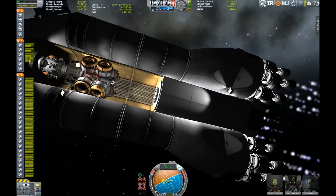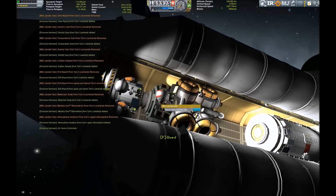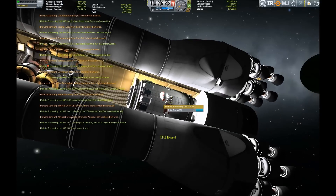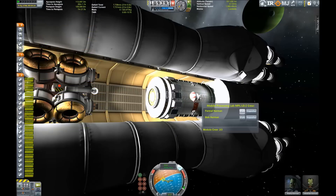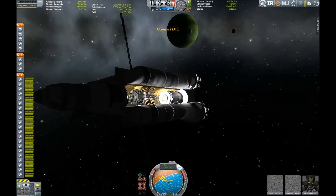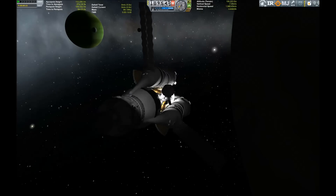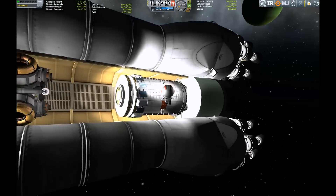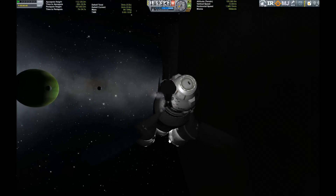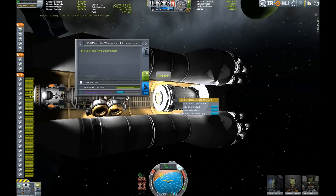Yes, the Tylo part of our Jewel mission is a success. We can now gather up all the experiments we've stored and get them into our science lab. We also have to switch crews because by the rules of the Jewel 5 challenge there has to be a different pilot that lands on each of the Jewel moons. Since Dumont Kerman has already done Tylo, he can rest for the rest of the journey. And we move some science we still had in the command module and get it back to the science lab.